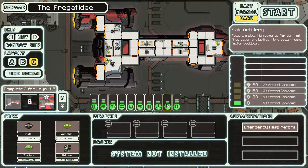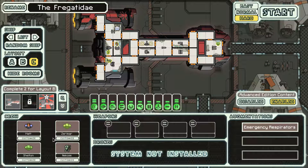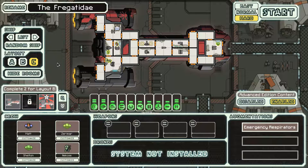It's got the flak artillery — different from a regular artillery beam. It powers a slow high-powered flak gun that fires seven projectiles. Wow, seven — that's great for shields. More power means faster cooldown. I don't think I've used this yet; I probably unlocked it in the last video and forgot. Our crew: Matt, Zaramar, Shelton, and Nikos. Hey, I remember you.